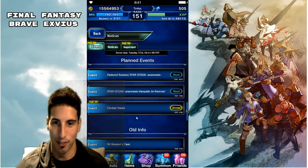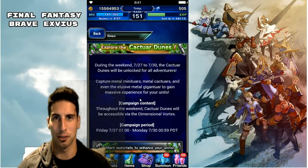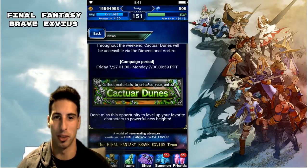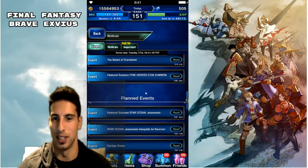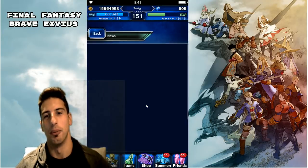So if you guys are wondering — this weekend, if you're lacking some of those cactuars for those future seven-star units we are getting, the Cactuar Dunes is going to be open this weekend. You'll be able to farm cactuars a little bit more just before those big seven stars drop in maybe a week or two.